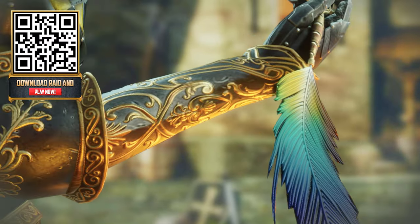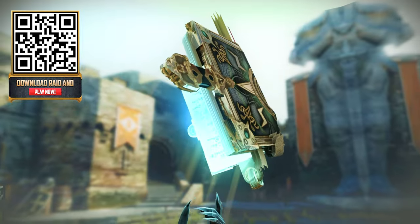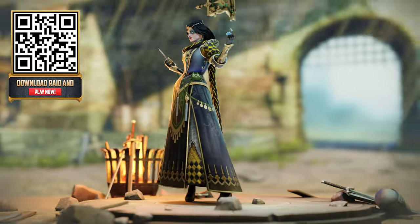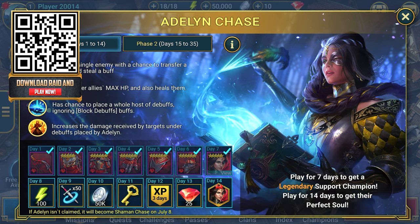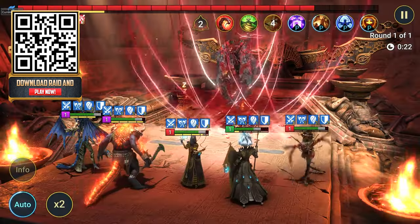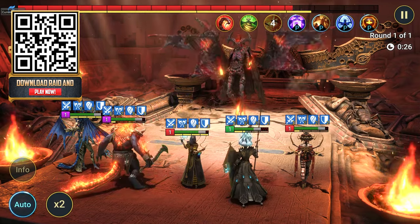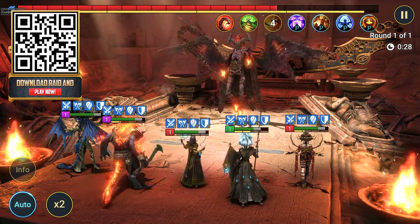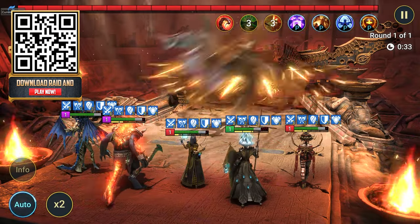They are a member of the Vault Keepers of Secret Society bound to the Arbiter, who protects shards from falling into the wrong hands. From day 14 to day 35, players will be able to get even more rewards by completing in-game activities. Raid believes that the heart of their game is its players and they want to celebrate that by giving you guys some epic rewards and very cool legendary champions.